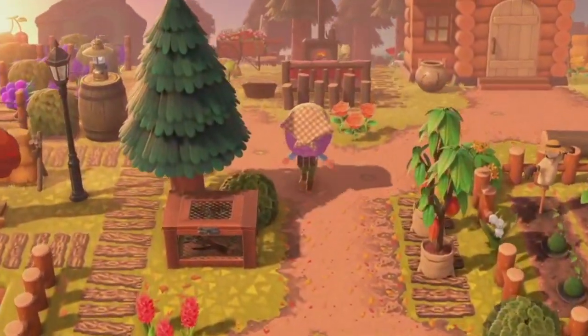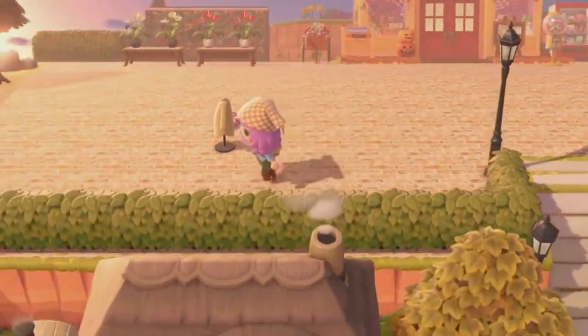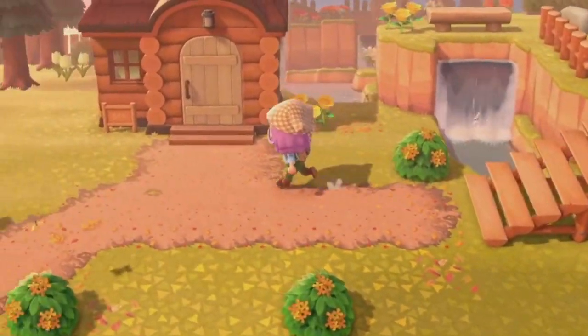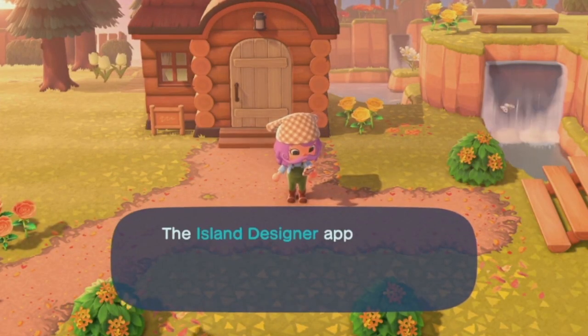So for our first area, we're going to start with a simple little field done two ways. Up here, I want to create kind of an open-air farmer's market sort of vibe that is as farm-to-table as possible — like literally farm here, table up there. In order to supply the people, I will need le fields.